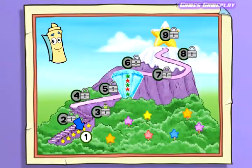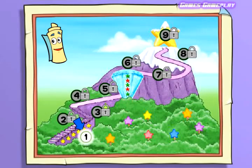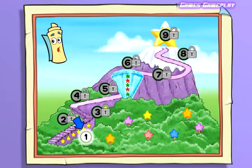On the map, Dora needs your help playing mini-golf on Star Mountain. Start at hole number one and work your way all the way up the mountain to hole number nine at the giant star. Click on hole number one to start.